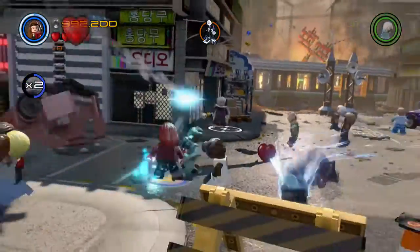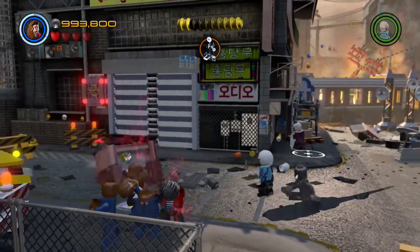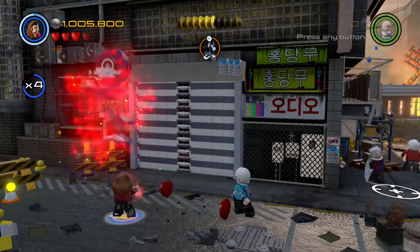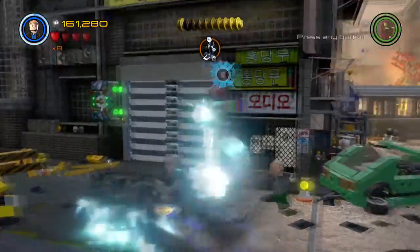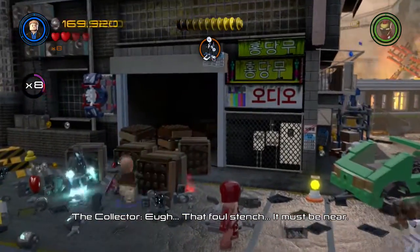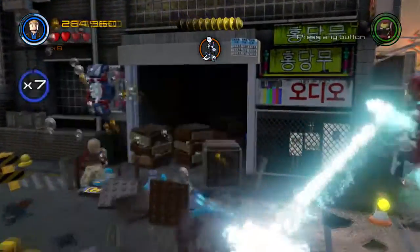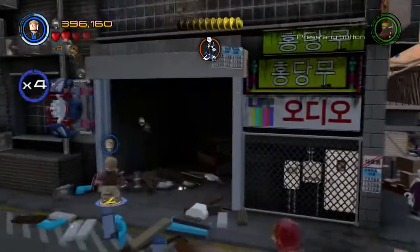Use Scarlet Witch to rip the car apart and then destroy the back half. Build the shield switch and then have Cap open the garage door. Break the boxes in the garage to get the sixth minikit. Sometimes the boxes can be hidden behind the wall, so if you don't see the minikit just go into the garage and start swinging.